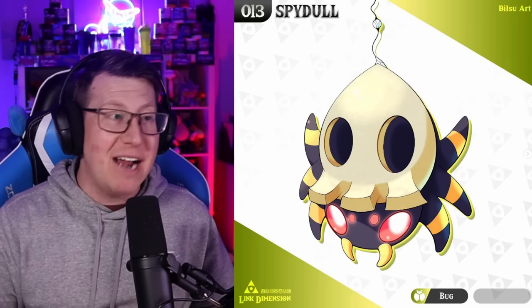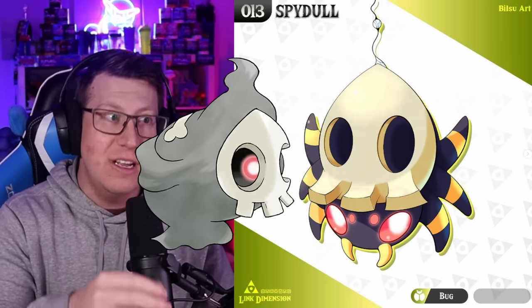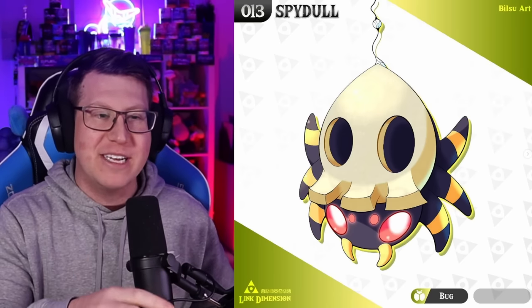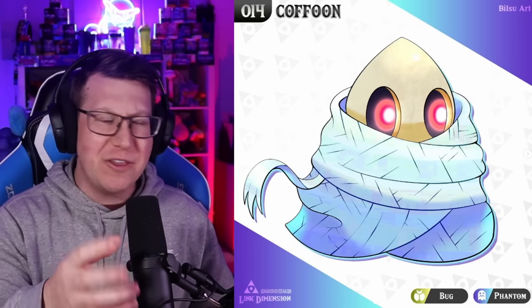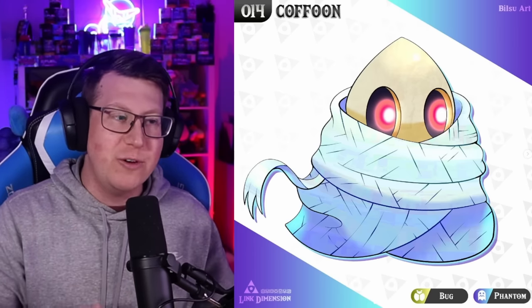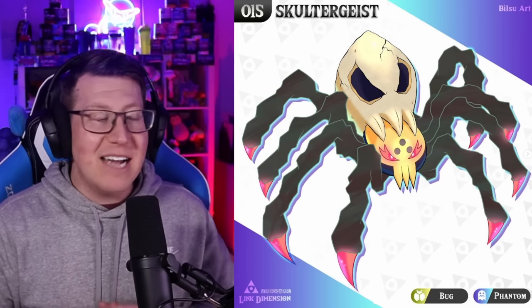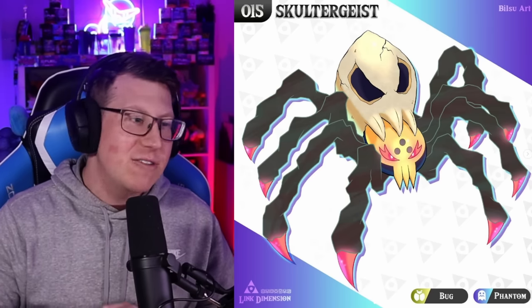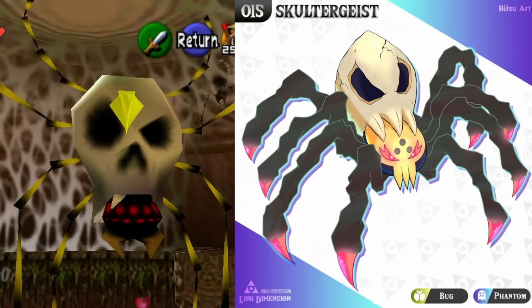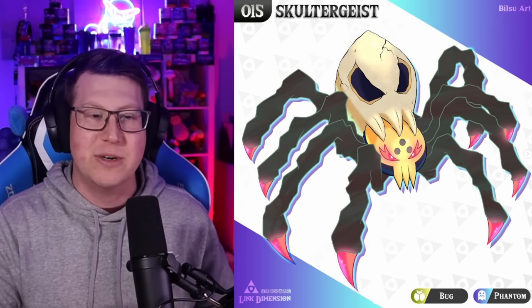The Route 1 bug is a spider called Spy-Dull, which has the same skull on the back of it as Duskull - that's why it's got 'Dull' in its name. It's a very cute looking spider. It evolves into Cofoon, similar to Caterpie evolving into Metapod - covered in spider silk, wrapped up like a mummy. And then lastly it evolves into Skeltergeist, a really cool looking spider with a massive skull as its abdomen, based on the skull spiders in Legends of Zelda. This is actually bug and ghost type.